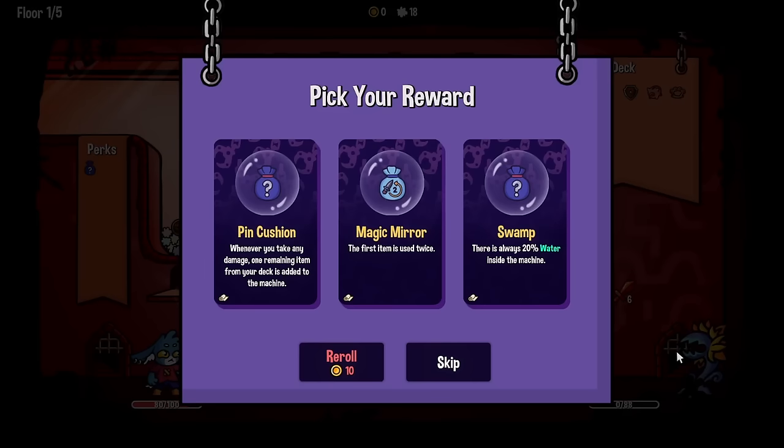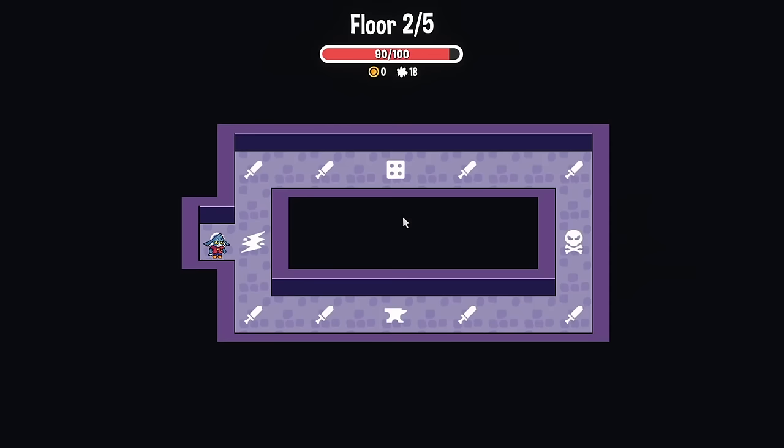A magic mirror — first item is used twice! I like that idea. Not too sure what this is, but up here we have a pachinko machine. I like the odds of that, so we'll go through.